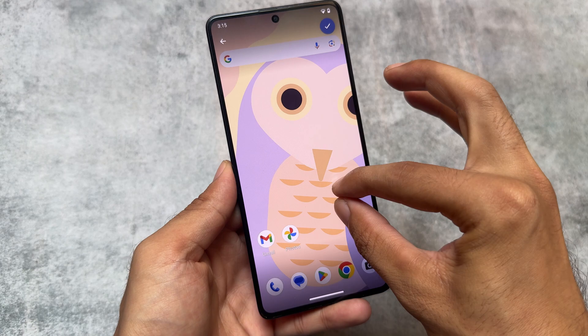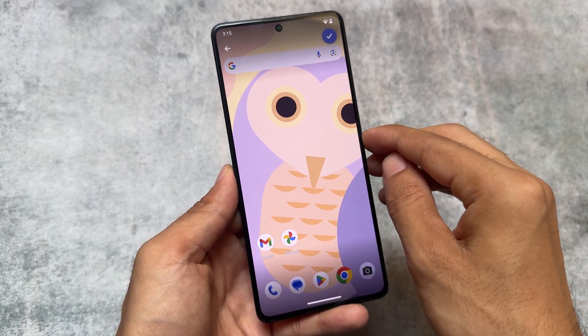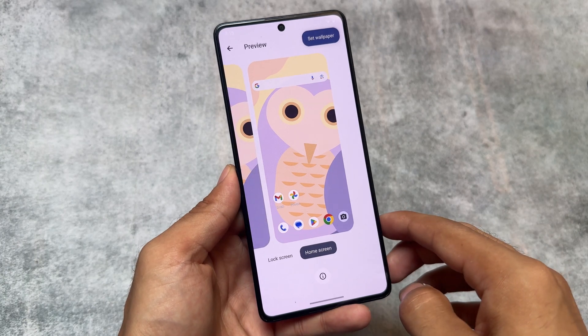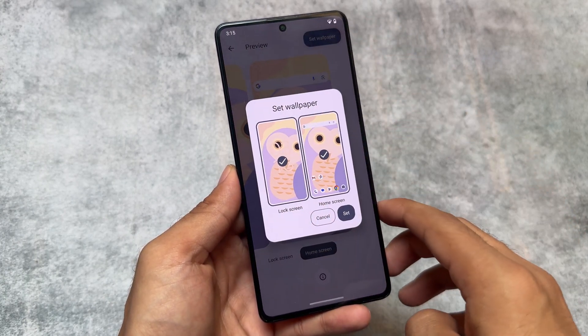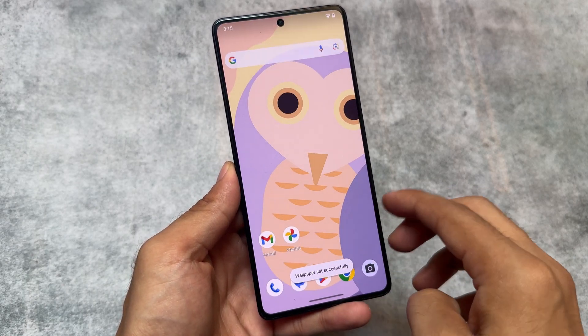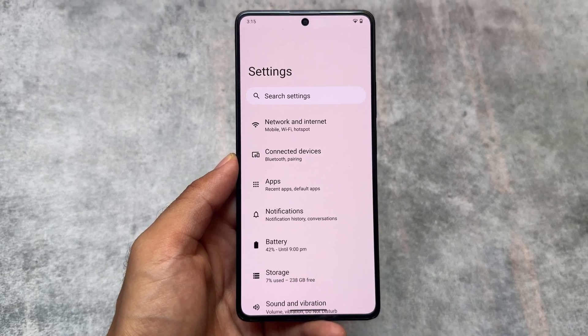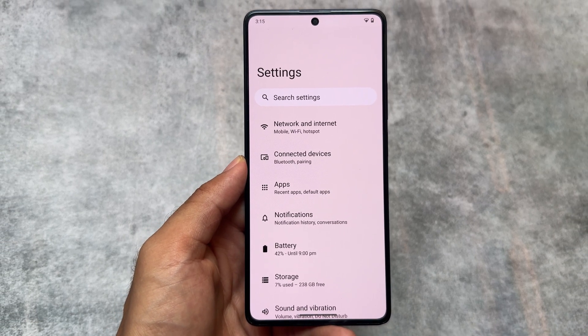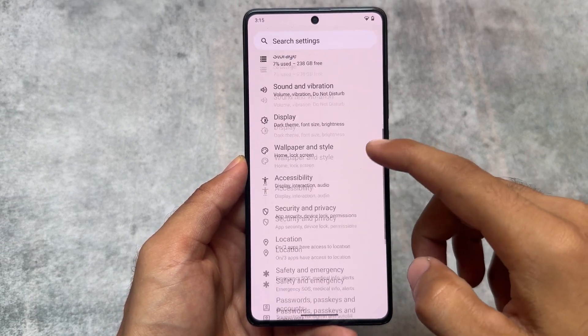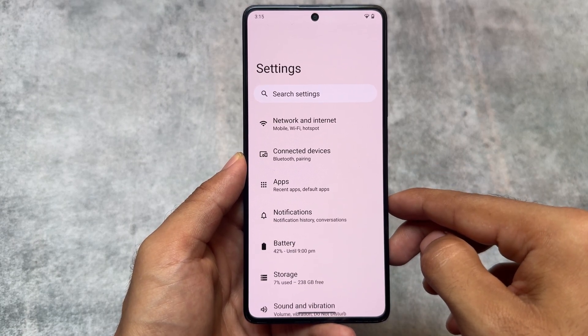The good thing is most of the features are actually available in these custom ROMs. For example, this is the new wallpapers and style preview UI. If you click on 'Set Wallpaper,' this is the UI you get, and if you're using Android 14 right now, you'll notice the major difference. I also found that the default launcher is quite changed, so you might not get the Pixel Launcher, which is a great thing.